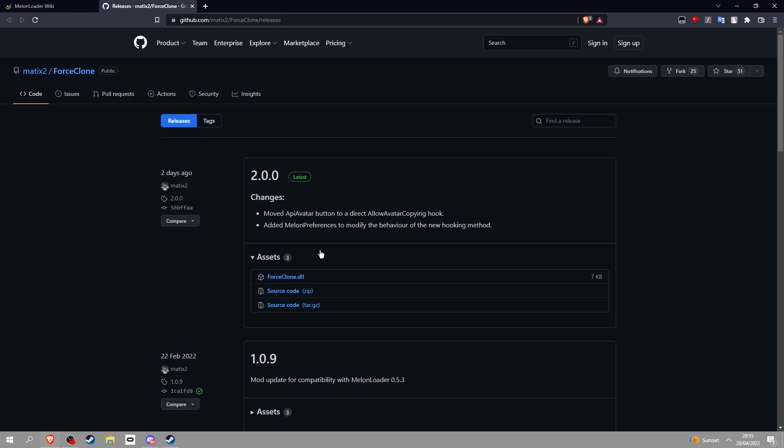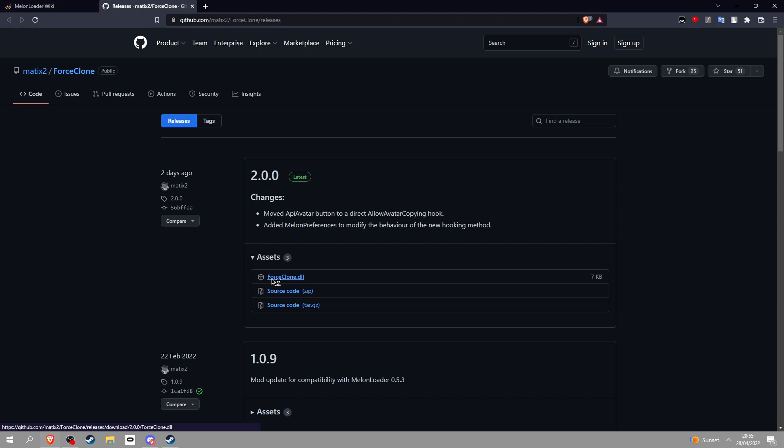Next, go into the other link in the description and download this. Click this on the GitHub page, click desktop, click save.